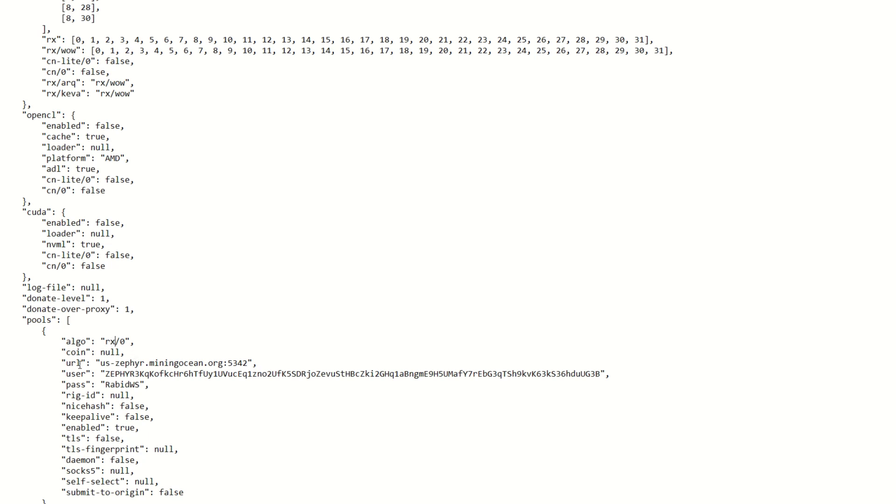Once the algo is set, go to the URL field and put in your pool parameters: us.zephyr.miningocean.org followed by a colon and port 5342. Your password field is your worker name — for example, rapid-workstation. In the user field, paste your actual Zeph wallet address with no period or worker name appended, since we already handled that in the password. Hit File > Save and you're good to go.